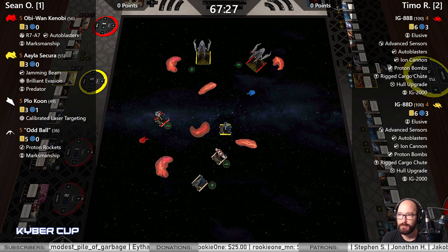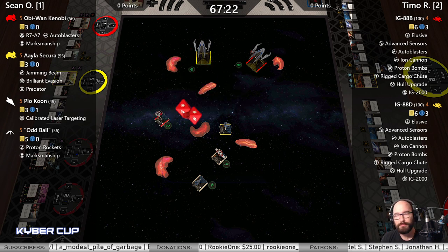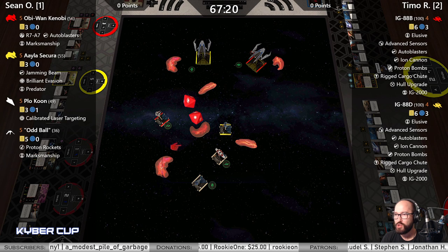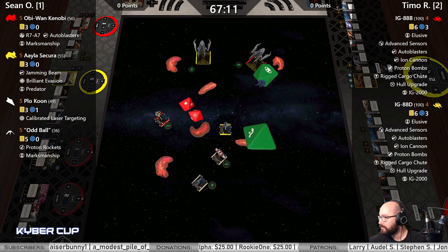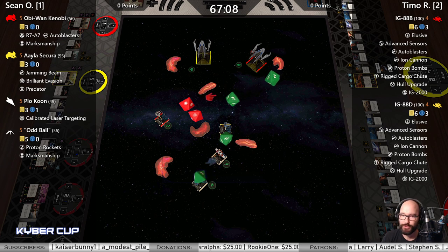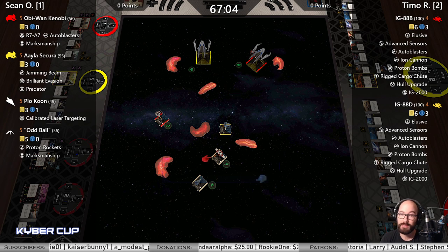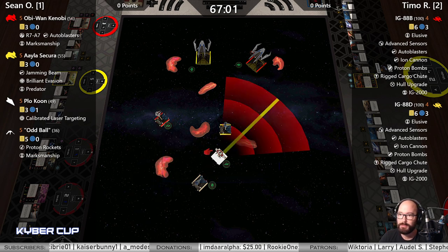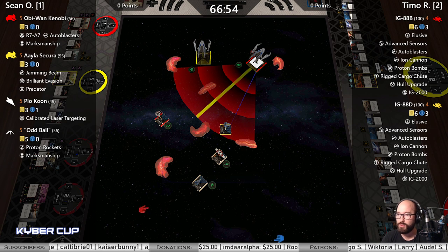Is that worth it — a 2v4 into an IG so they can do a double tap back into you? Whatever — hit, crit naturally; three evades. Plow that focus — is Plo at range zero to two? I don't think he's in range for that. Maybe we'll see.